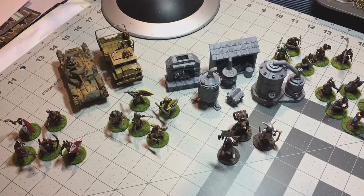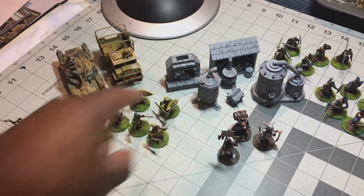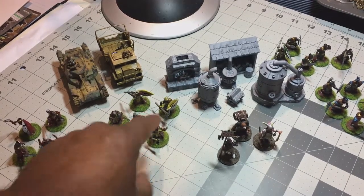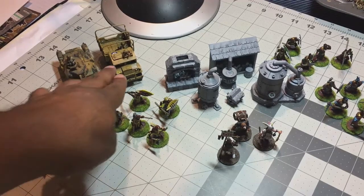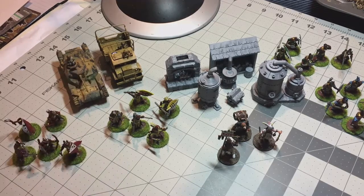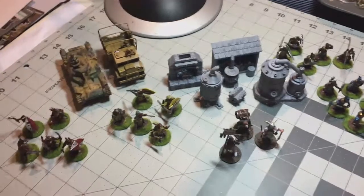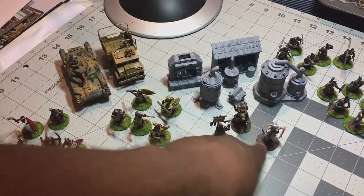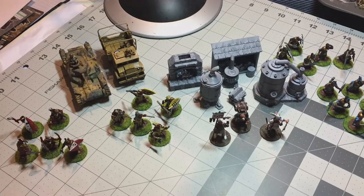Hey guys, welcome back. Just thought I'd do a quick on-the-table video. I don't have much new to show you guys today, but we're going to take a look at a 3D set that I picked up on Mercari. I have painted my Frostgrave tribals and I have painted some Rubicon vehicles that I've built, although I think one might be a Warlord Games vehicle. I've also got a couple of extra miniatures I've been working on, so let's take a look at them.